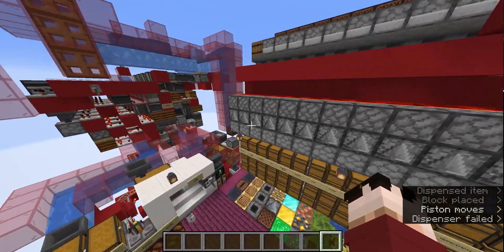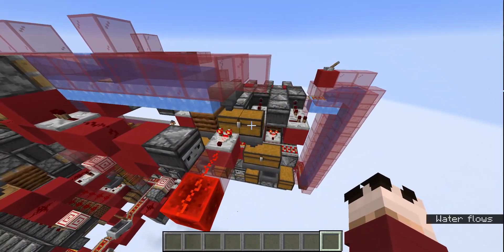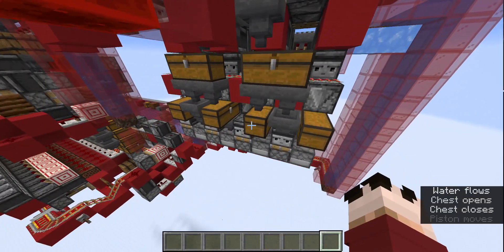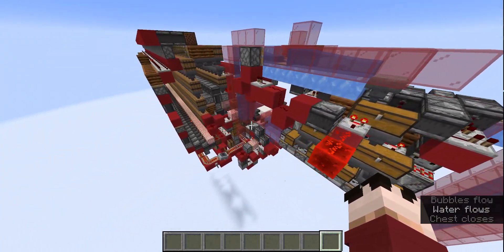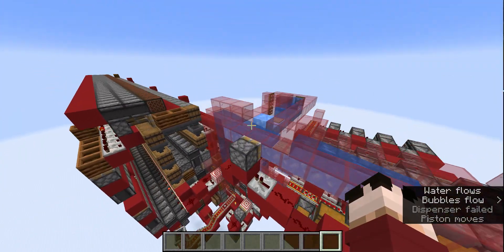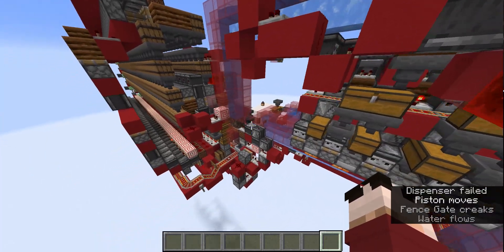The empty choker boxes then end up being looped back up into the splitter, because this is probably one of the main disadvantages of the system: it eats an absolute insane amount of choker boxes. Especially when you're sorting a lot of different items, you're definitely going to need a lot of them, which is why you definitely need to have a choker box farm for this, otherwise you're probably going to run out of them very soon. The system does recycle the empty boxes so you don't lose them, but you do need them at the beginning, which can take a while.